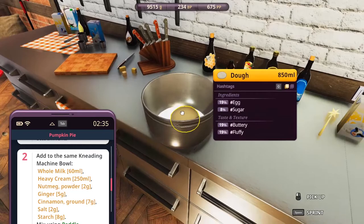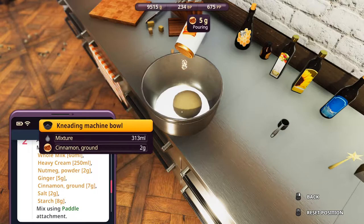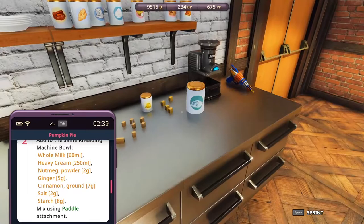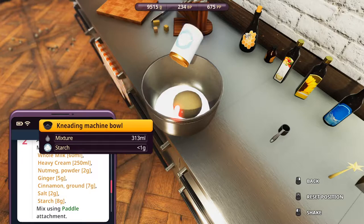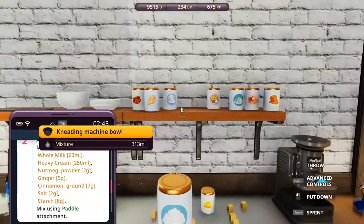Ginger - five grams. Ginger is like gold - you're pouring gold in your pie filling. Ginger, cinnamon brown - seven grams. Salt - two grams. And starch - eight grams. That's really a lot of spices today. Eight grams, right? Okay, one more.